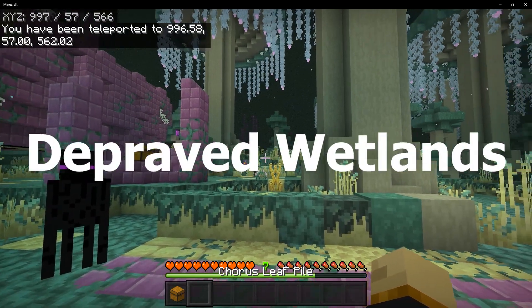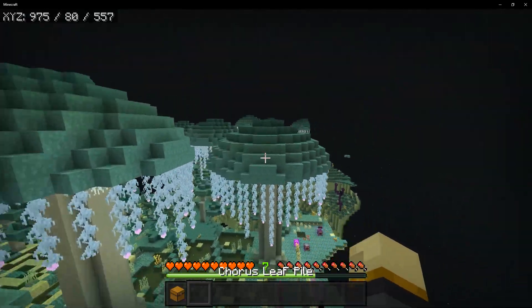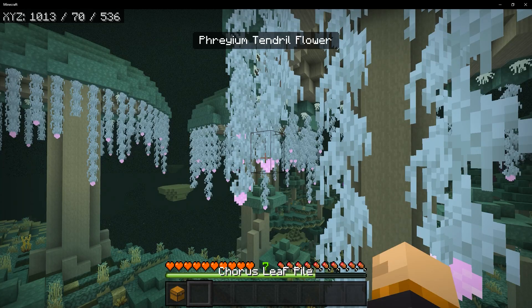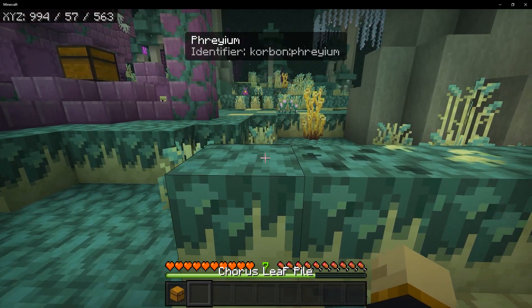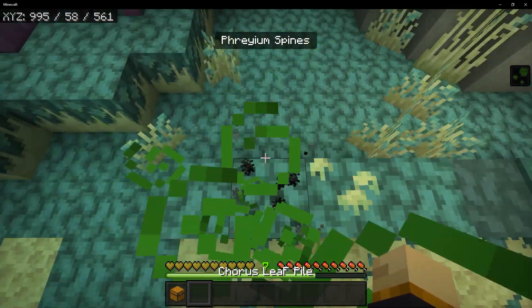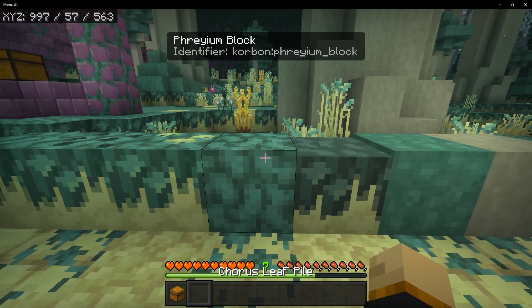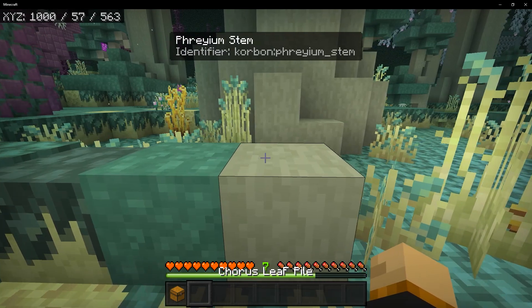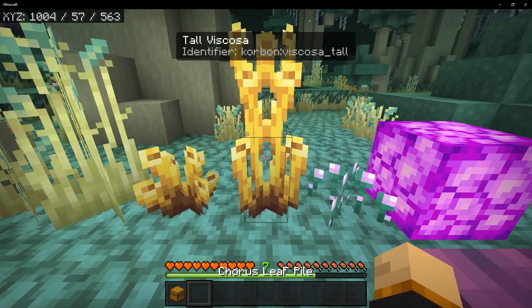Let's move on to the next biome, called the Depraved Wetlands, which is a very blue biome and I think one of the coolest ones. There are giant mushrooms all over the place and singing tendrils with a lovely flower at the end — very alien-like, it definitely belongs in the End. For blocks you can find parium, parium spines — which you do not want to stand on as you'll be poked and get poisoned — parium with stones, parium blocks with a path variant via shovel interaction, parium war blocks, and parium stems.